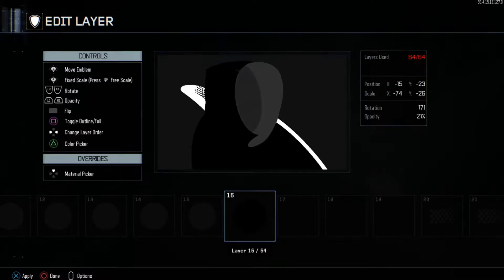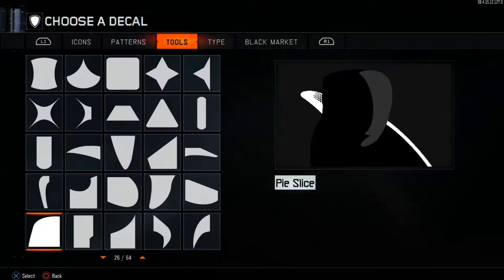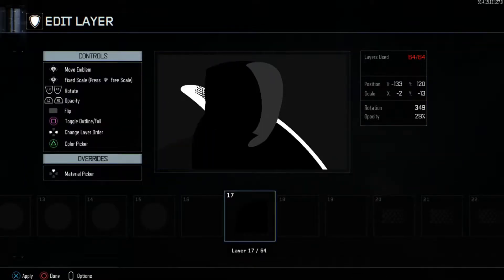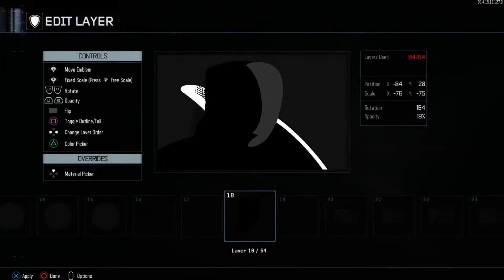Get another circle, put it here, and make this one black. Then you want to grab pie slice — it's called pie slice — and just put it here. Then grab Windsock again, which is right here, turn it black, and put another one right here. Then go ahead and grab Fade again and turn it the same gray we used for the mask. We're going to be putting this in quite a few of them.